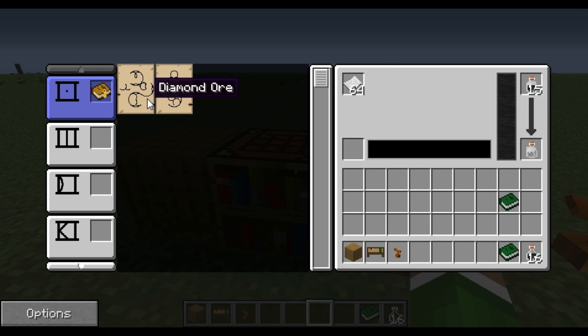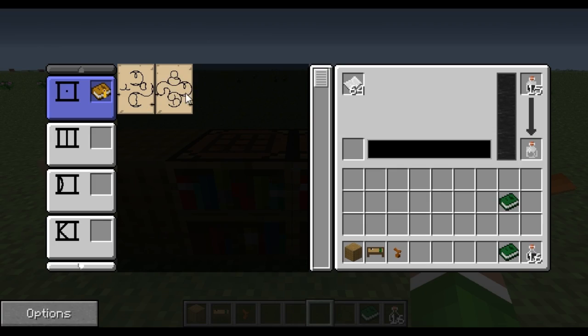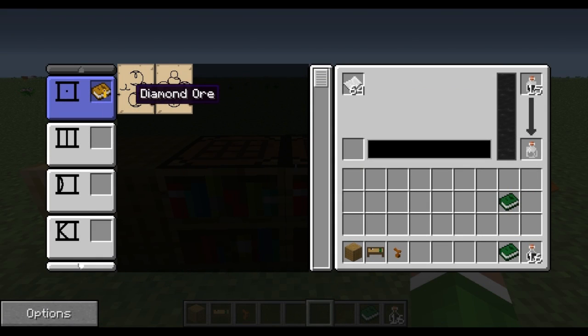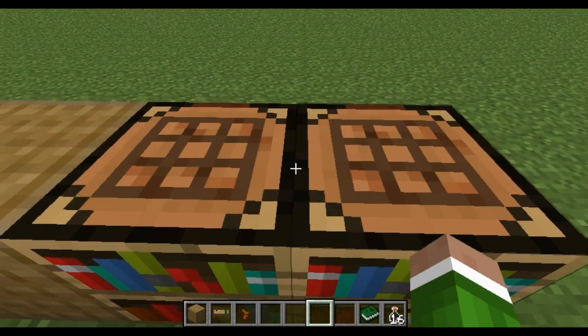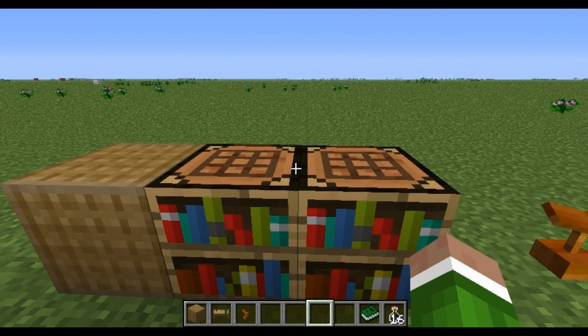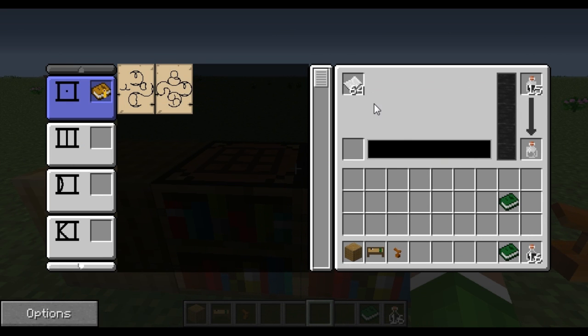These pages, you can either spawn them in with creative mode, or what you have to do is find them through villages. It's very hard to find a villager that does trade for diamond ore and then the tendrils page, so you're going to have to hunt around a little bit. But once you do get these two pages, no matter how you get them — if you want to know how to get them more in depth, you could look up a tutorial on that. I don't currently have one on my channel, but direwolf20 has a Mistcraft tutorial and he goes into depth about how to get pages. So anyways, you're going to need the diamond ore page and the tendrils page to do this.